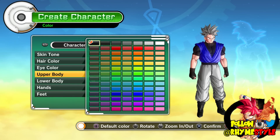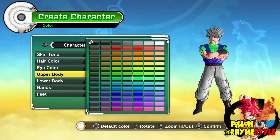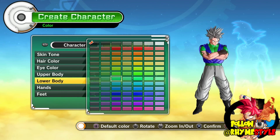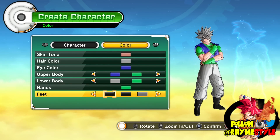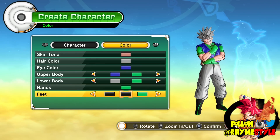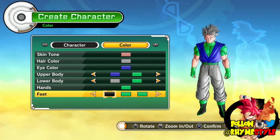For my undershirt, I should just keep it black. Actually, you know what — I kind of like the green. Let's do just a little bit of that green right there. My lower body — I'll do the same colors of green. And my hands — we'll do green as well, just because it fits the color scheme. For the feet, we're going to get the little green shoelaces and keep the shoes black overall.